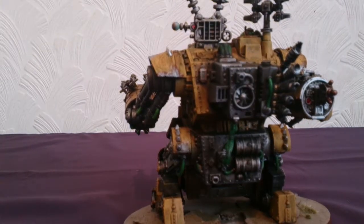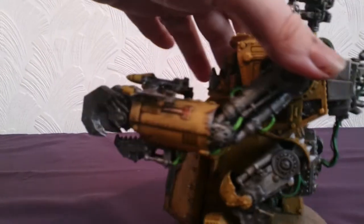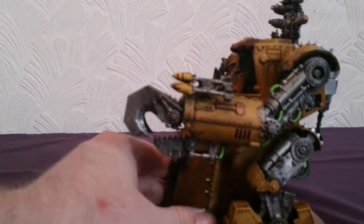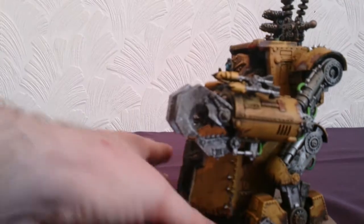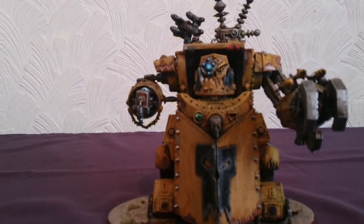One of the latest additions to the Ork codex. You can see the back of it and the other side - big claw arm, missile launchers. That is going to fit nicely into the Bad Moons army I'm currently painting.